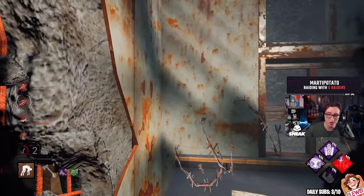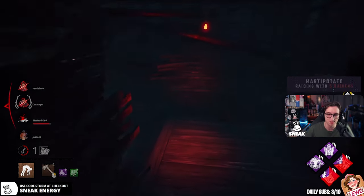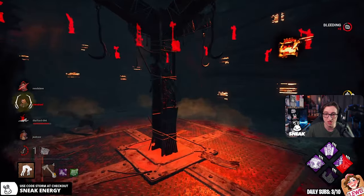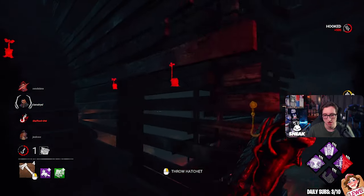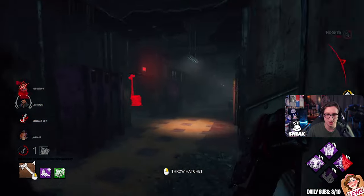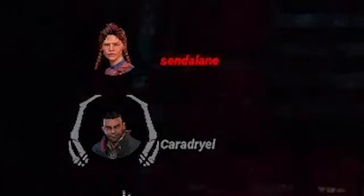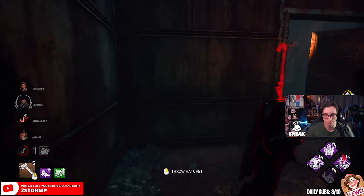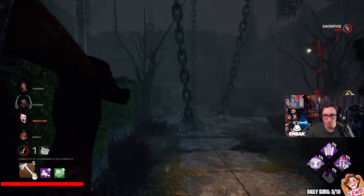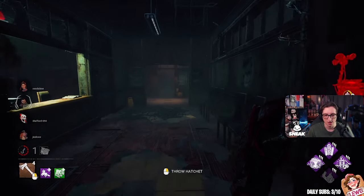Yo Marty, coming in with the party of five — welcome in everyone. Hopefully you're all doing amazing. If you don't know who I am, my name is Storm. We are doing an undetectable Huntress build. Welcome in. And there's our first death of the day — I mean, of the game. Let's go undetectable again. They are all healed, so we'll have to play this a little bit different.